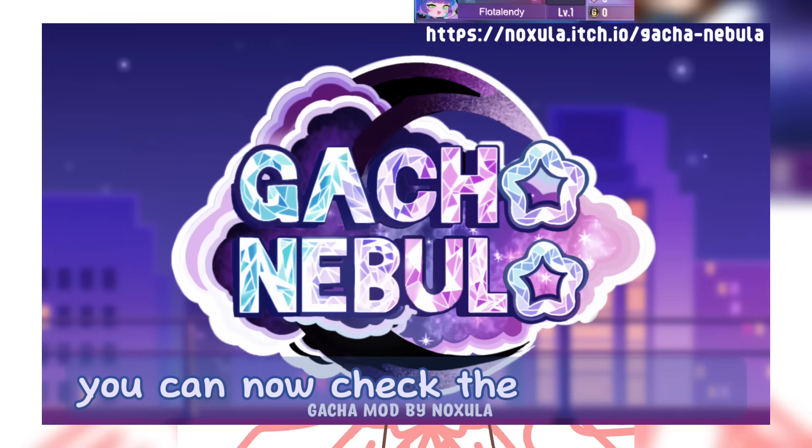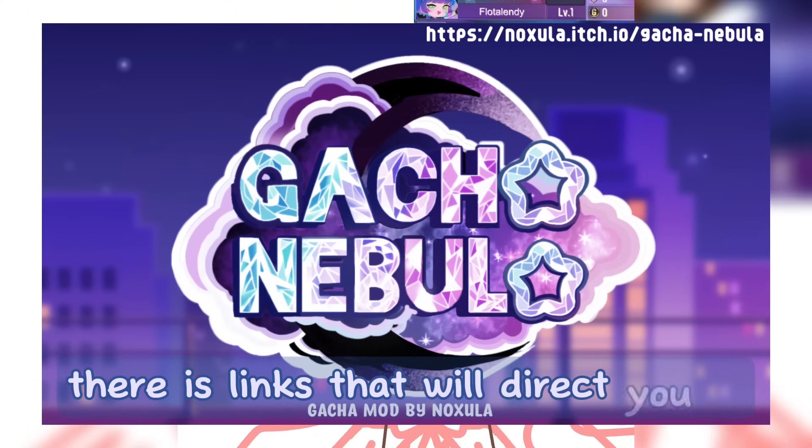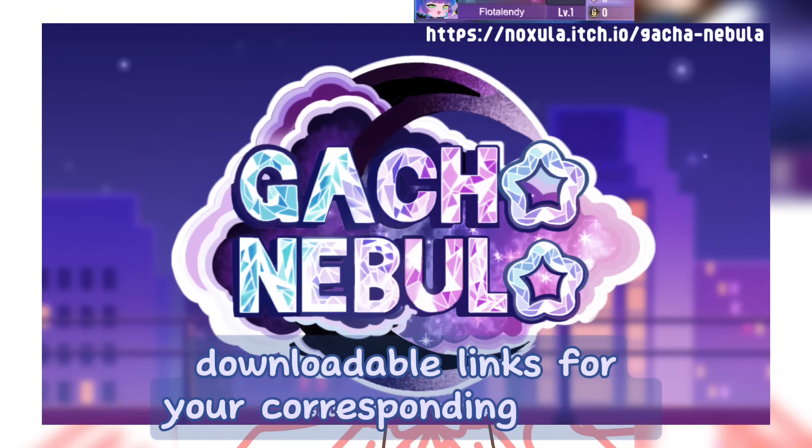You can now check the description — there are links that will direct you to downloadable links for your corresponding device.